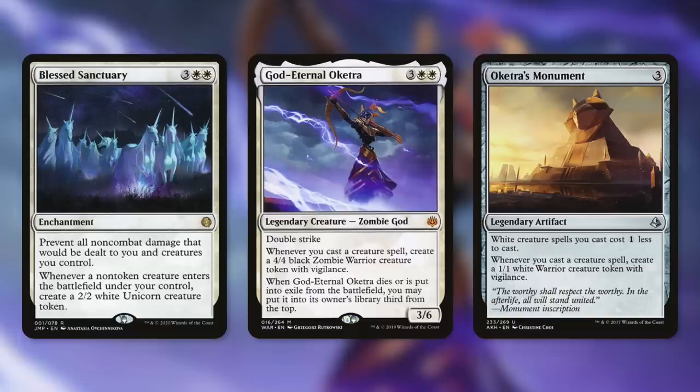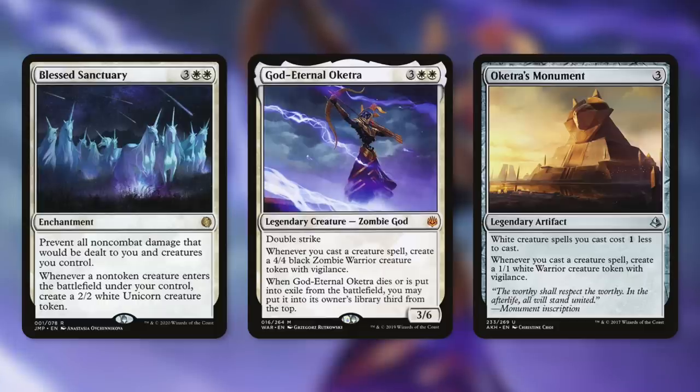God-Eternal Oketra creates a 4/4 black Zombie Warrior token with Vigilance whenever you cast a creature spell — helping you build a massive army of 4/4s with Vigilance throughout the game. Oketra's Monument reduces white creature spells you cast by one colorless mana and creates a 1/1 white Warrior token with Vigilance whenever you cast a creature spell. Both are great ways to get additional value from your creatures, generating more and more creatures and more triggers off of Elish Norn.